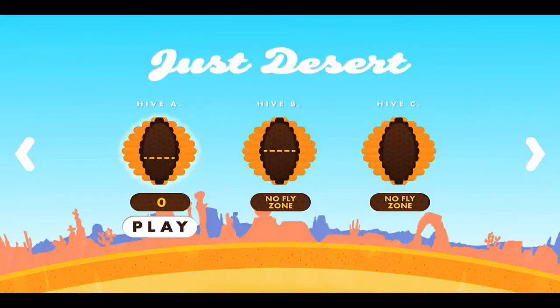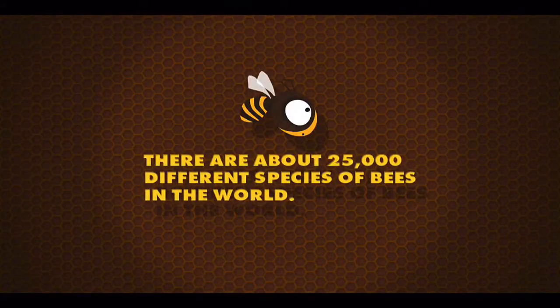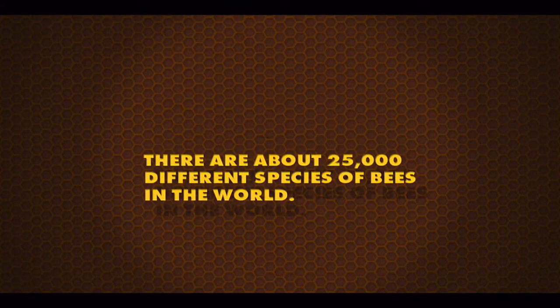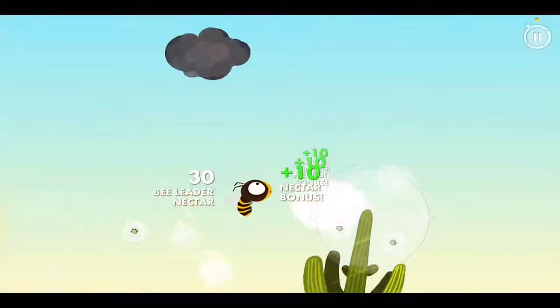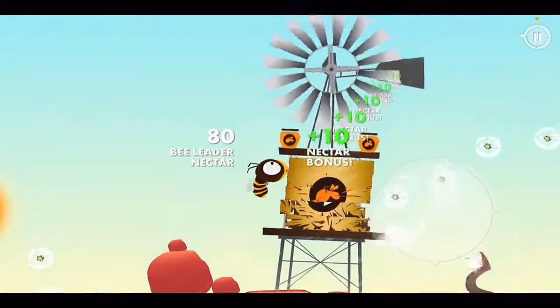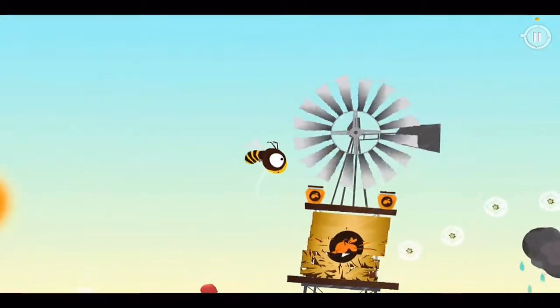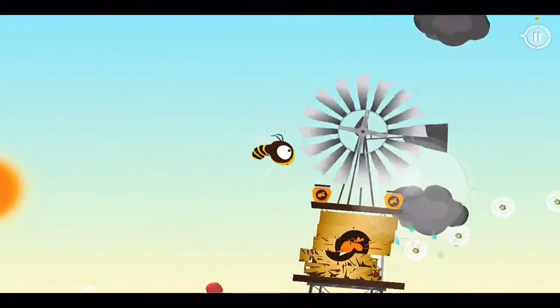I'll walk us through some hands-on gameplay here within BeLeader, so we'll jump into Hive A and hit play. There's about 25,000 different species of bees in the world and we're up. We use our directional pad to fly. Catch as many points as we can here, get as much honey as we can. The controls are very, very touchy.